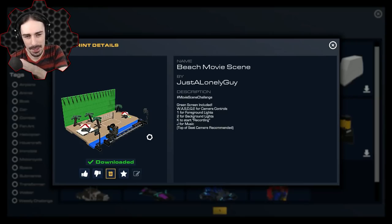Up next, this was for one of the Trailmakers challenges. If you have Trailmakers, join their Discord because they have weekly challenges where you can build stuff and win things. Apparently this was for the movie scene challenge — it's a beach movie scene by Just a Lonely Guy. There are a bunch of buttons here, so I'm just going to press them to see what happens.